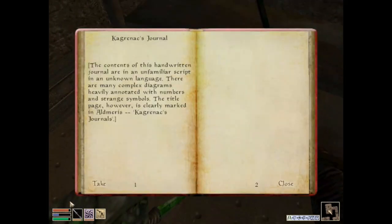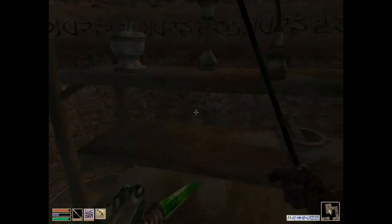Cagranek's journal. I don't remember if I've seen Cagranek's journal before. The contents of this handwritten journal are in an unfamiliar script in an unknown language. There are many complex diagrams, heavily annotated with numbers and strange symbols. The title page, however, is clearly marked in Eldamaris: Cagranek's journals.